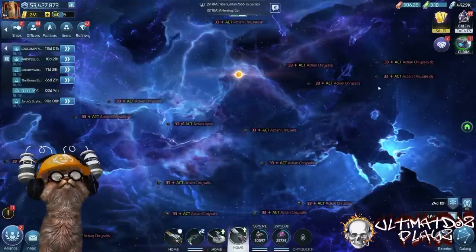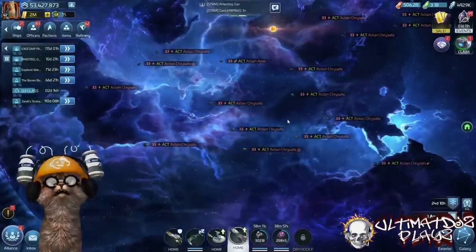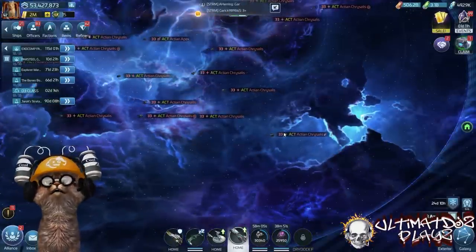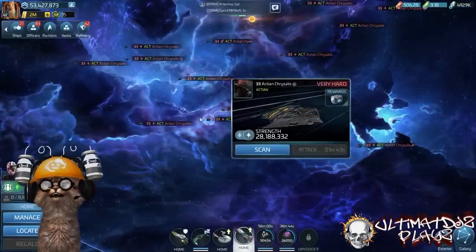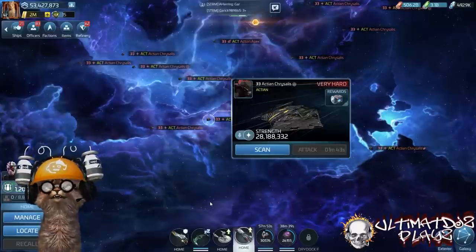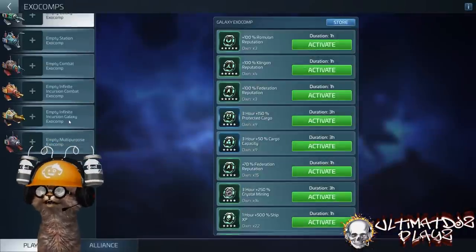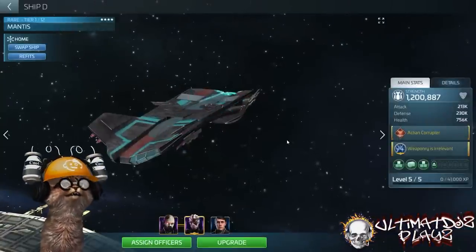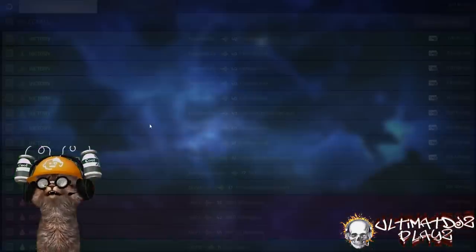A quick clarification on the exocomps: they are only three minutes. They stack as long as you have three different types — the crit chance bonus, the crit damage bonus, and the extra shot. All three work concurrently. However, if you hit a duplicate type, the three-minute timer resets and they do not stack timers. There is currently no place to see a timer for these exocomps — not in the exocomp building or ship management screen — so watch your battle logs for timing.